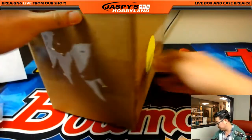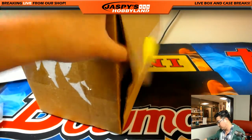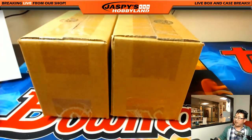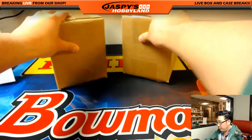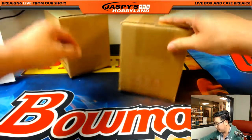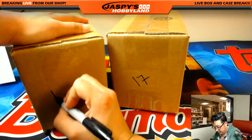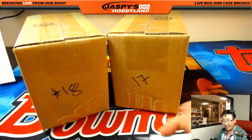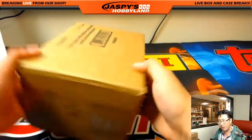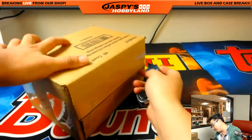Let's pop this open first, slide the cases out, and then we'll roll the dice to see which one we're going to do. One through three for the left side, four through six for the right side. Rolled a five, so we'll be doing this side right here. This will be break 17, and this will be break number 18. That's already on the site, so if you want to get into that, go for it. I don't think we have any more 2017 Tribute in the store, so that would be the last four-box enter — chase it.